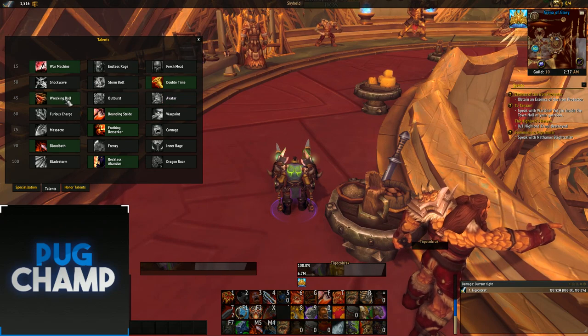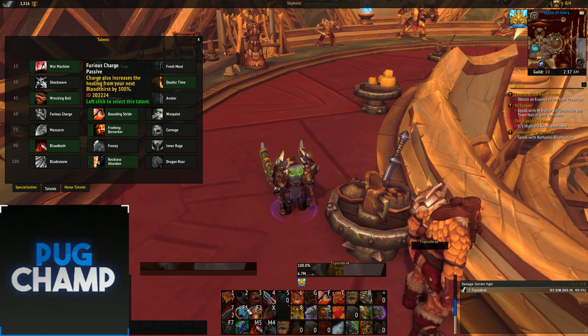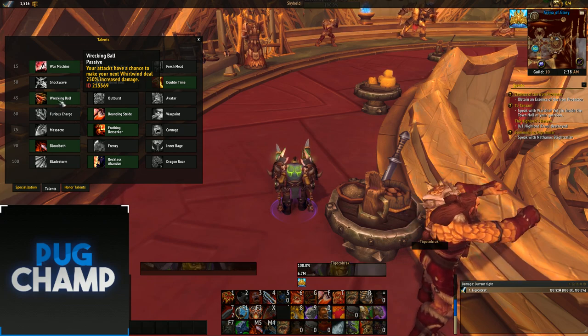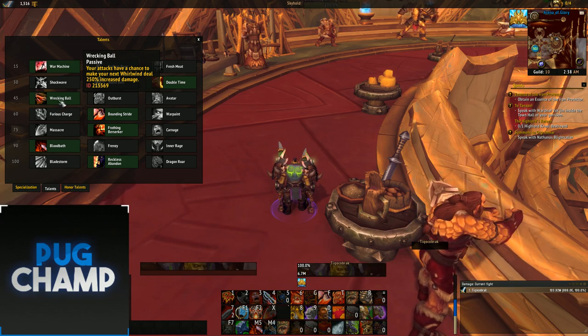Swap out Avatar for Wrecking Ball for AOE, because you'll be Whirlwinding constantly. If you get a Wrecking Ball proc tied in with the Waist belt, Wrecking Ball will deal 250% increased damage, and if it hits again it deals another 250% — doing really big damage.